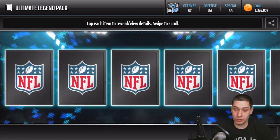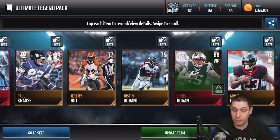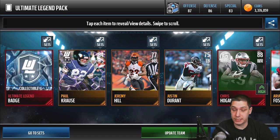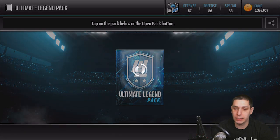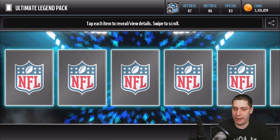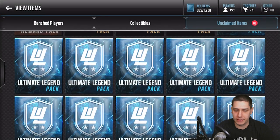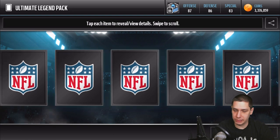It really only takes that one or two really nice pulls to make up for everything. We do get a Chris Hogan here — 88 overall Football Outsiders. Good card, I've definitely used that, and it's a solid wide receiver. Not anything amazing, but it's definitely valuable. If you use him on your team, he's a good player. I don't think it has much value on the auction block, but still nice to pull an elite.